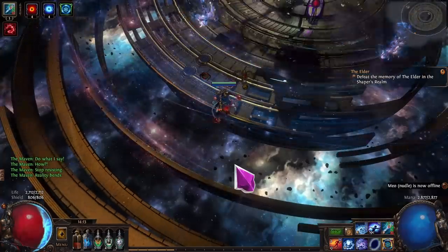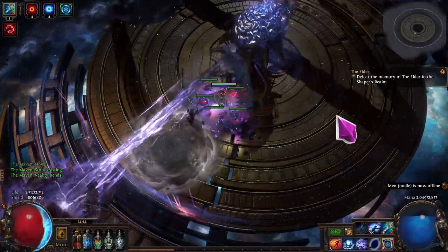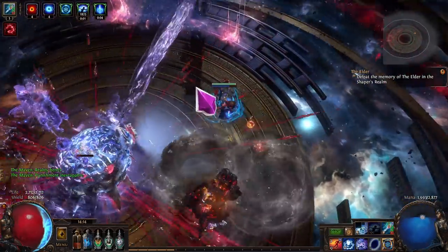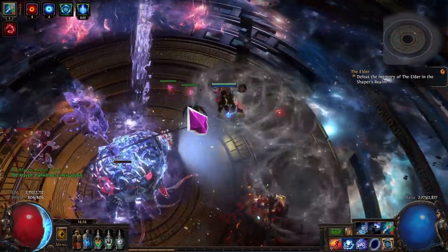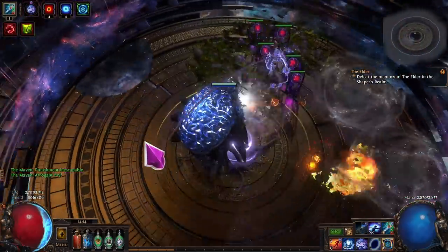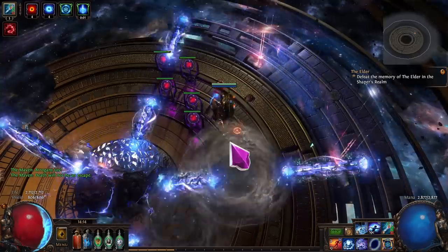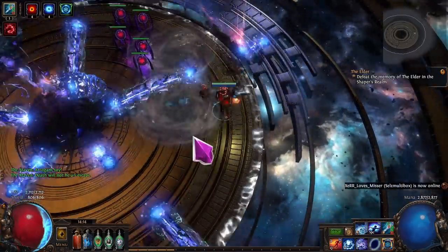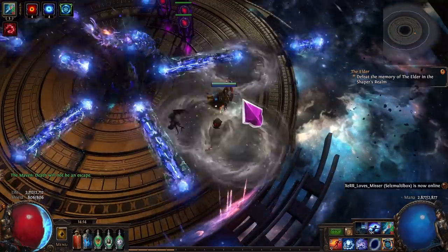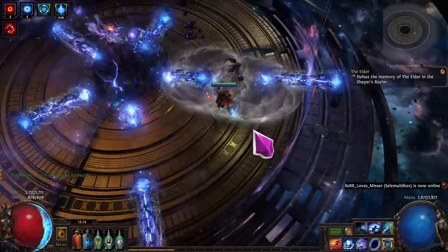What's up everybody, it's Victim here with my first build update for the freezing pools ice spear totems. First and foremost, the build is doing absolutely fantastic - super super good in the league mechanic, potentially one of the best out there. This league mechanic actually rewards a glass cannon type build; your defenses don't even matter in there, which is pretty crazy. Being a totem build and a semi glass cannon with a ton of damage is doing really well in the sanctum.